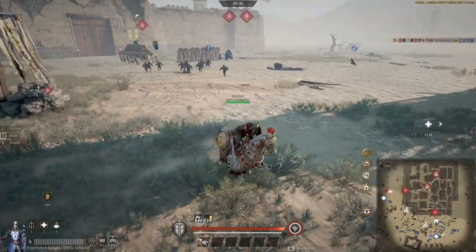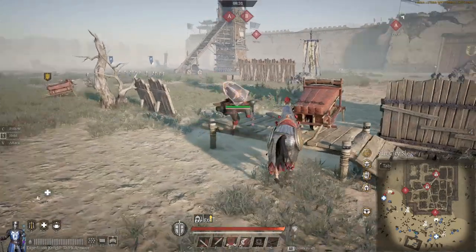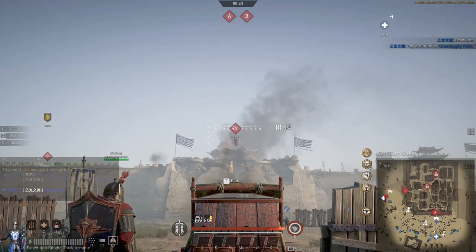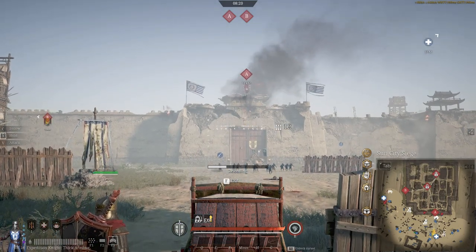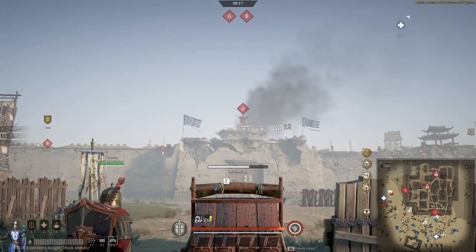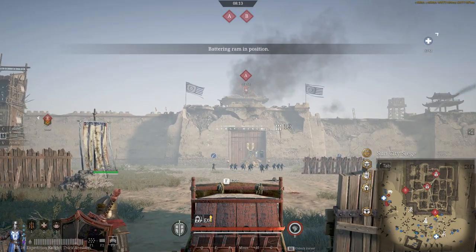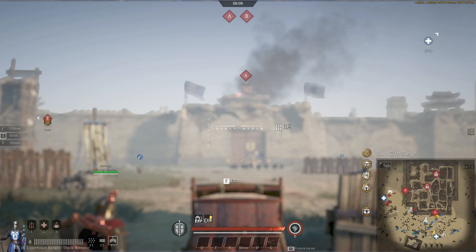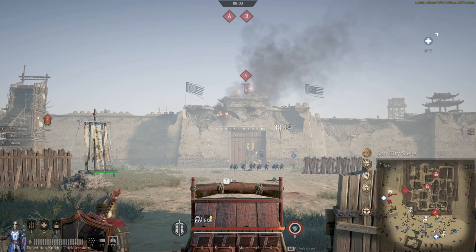It doesn't look like we're actually going to be sallied out against — still time, I guess. Now would be the time if they're going to do it. Look at our flamey death-stick thrower... oh, somebody already destroyed it. Never mind. As soon as this gate gets busted down, I will start shooting and see if there's any cav behind it that we can kill.